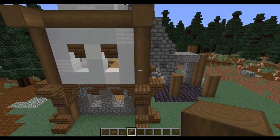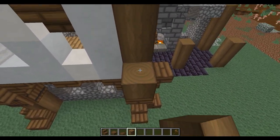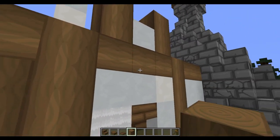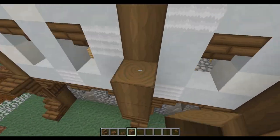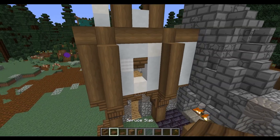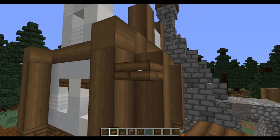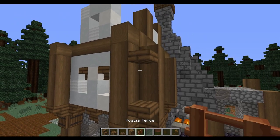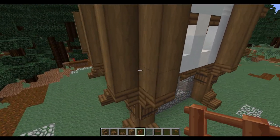That's going to show us the top level of the columns that we're going to start building up. On top of these upside down stairs we're going to connect these up to that same level, so it's one beneath the wood that we've got here. For each of these corner blocks we are going to give ourselves a bottom slab just beneath the top, and then one here, and then we're going to place a couple of acacia fences in that gap. We're going to do that on all of the corners.